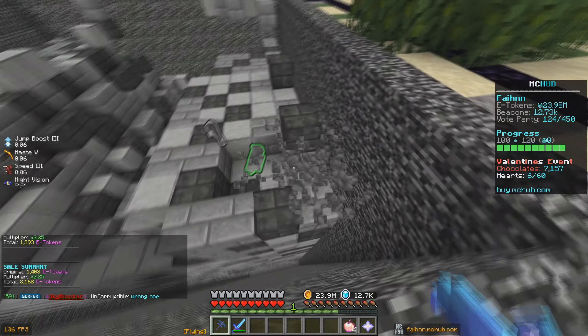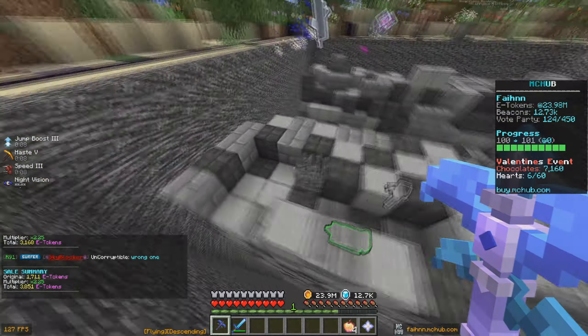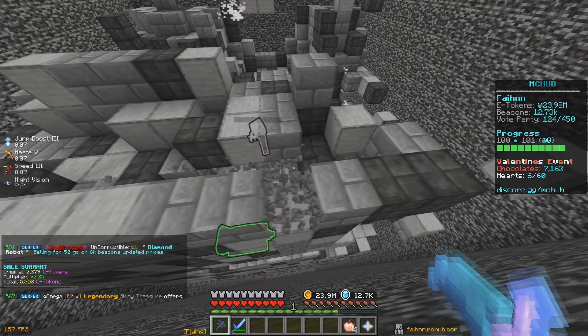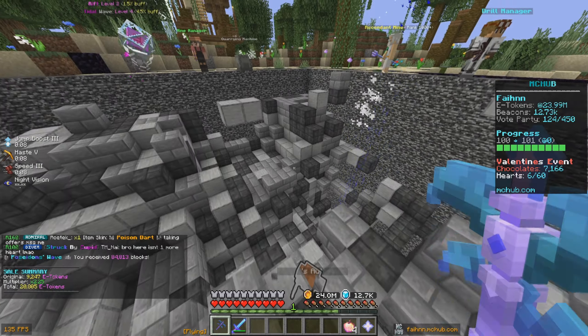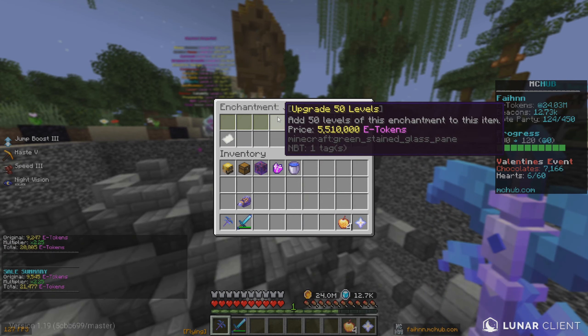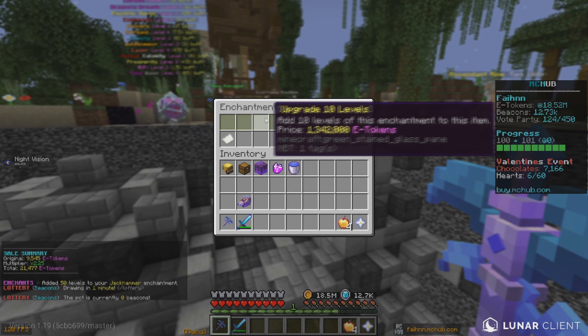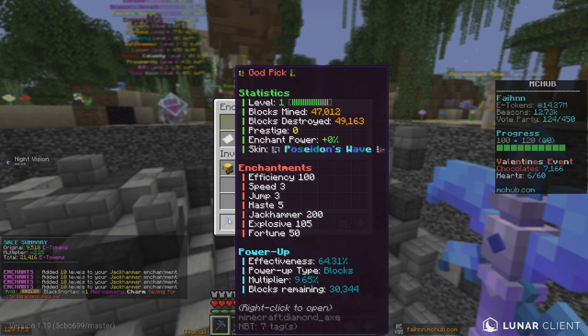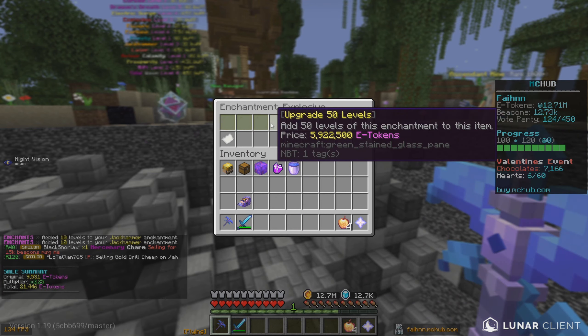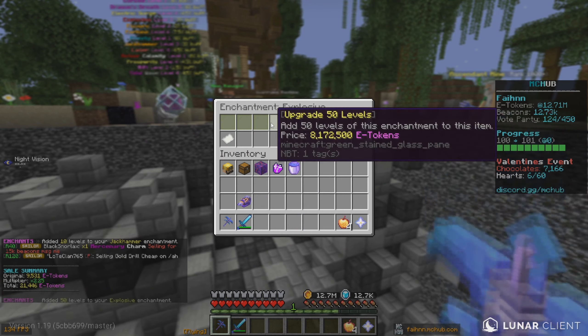I probably don't even know the meta with it and how to use it best — I'll learn that from some of the better players on the server. We have 24 million e-tokens to spend, so I think I'm going to upgrade Jackhammer and Explosives. Let's get Jackhammer to 200 levels — there we go, Jackhammer is now 200 levels. With the rest, let's upgrade Explosive — get 50 levels — and that is basically all of our e-tokens gone.